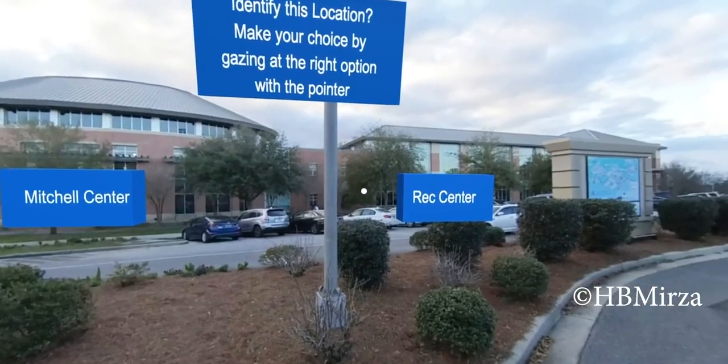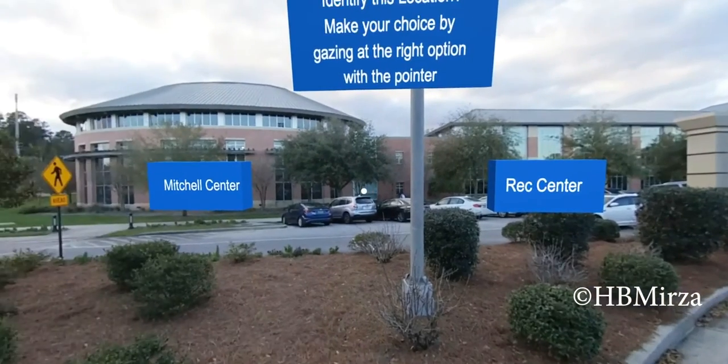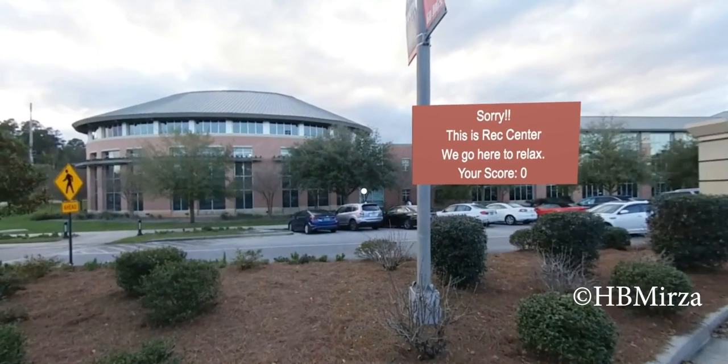Make your choice with the right option using the pointer. Sorry! This is the Red Center. We go here to relax. Your score: 0.